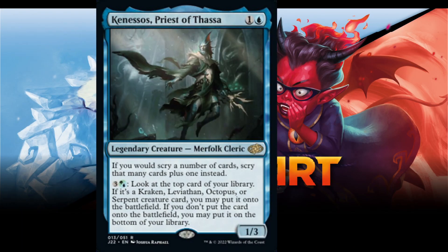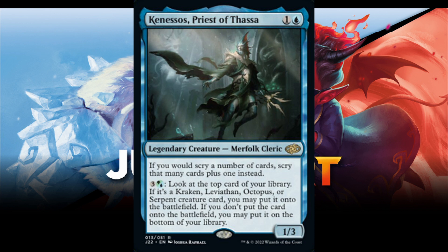Number 3 is Knessos, Priest of Thassa. One and a blue for a legendary creature merfolk cleric. If you would scry a number of cards, scry that many cards plus one instead. Three and a hybrid green-blue: look at the top card of your library. If it's a Kraken, Leviathan, Octopus, or Serpent creature card, you may put that card onto the battlefield. If you don't put that card onto the battlefield, you may put it on the bottom of your library. 1/3.